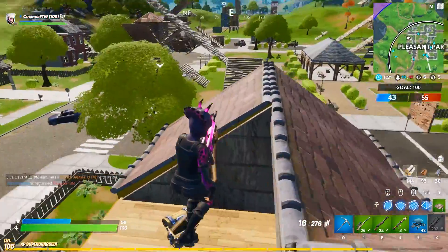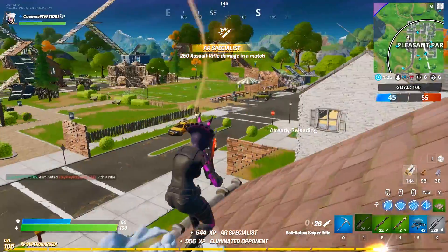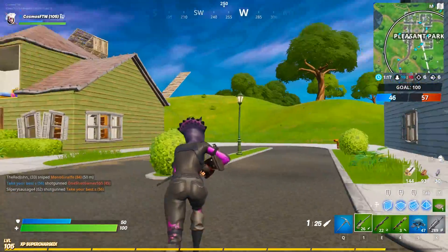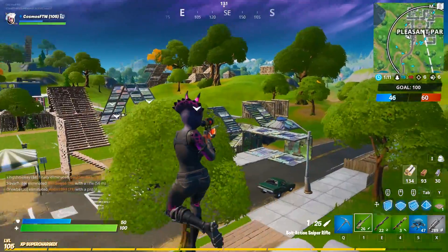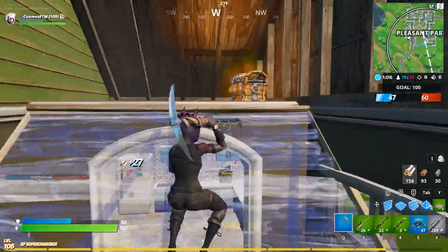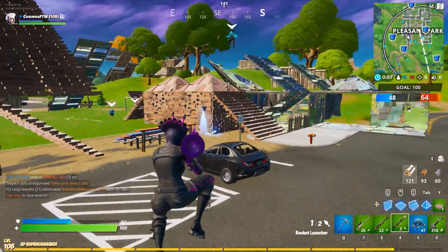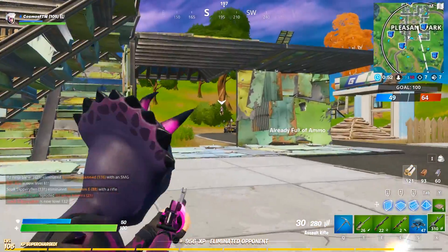The normal version of the Hatchling I wasn't the biggest fan of and never really used it. But the Dark Hatchling — there's something about this back bling; both styles look amazing on it. I just think overall this is a great skin. And it's 1,200 V-Bucks in the item shop — I don't think there is anything better value out there. The best value you're going to get is with the Dark Tricera Ops: 1,200 V-Bucks, you get one of the best-looking skins in the game. You can't go wrong, and it has to come in at the number 3 spot.